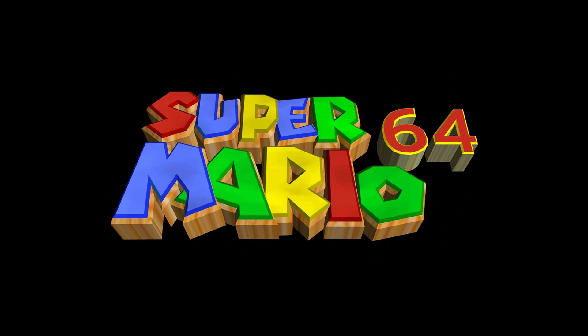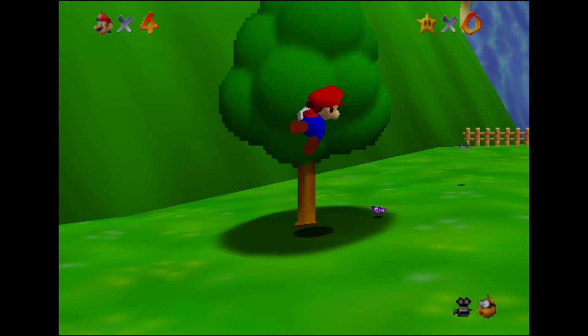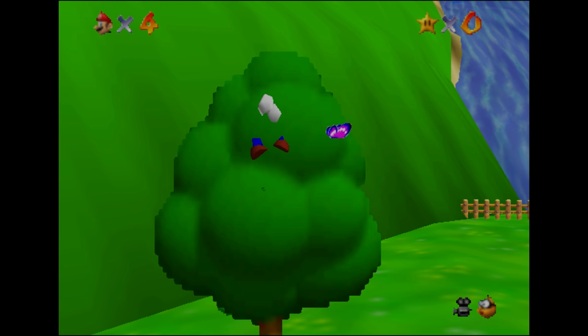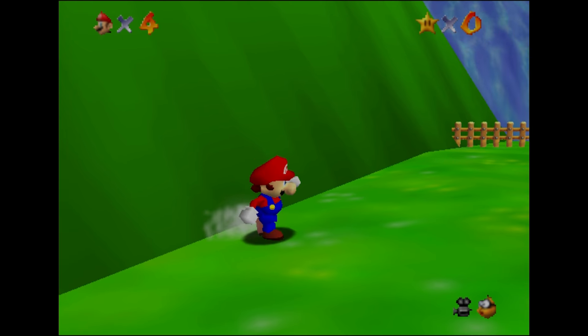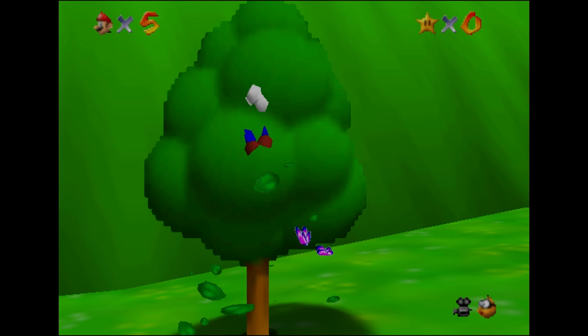The infinite lives trick in Super Mario 64 for the N64 is relatively easy, but could take a long time to perform. Right at the start of the game, you can find a 1-Up Mushroom on top of the 3rd tree to the left of the waterfall. If you enter the castle then immediately exit back out, the Mushroom will respawn, which you can collect endlessly if you keep repeating the same process.